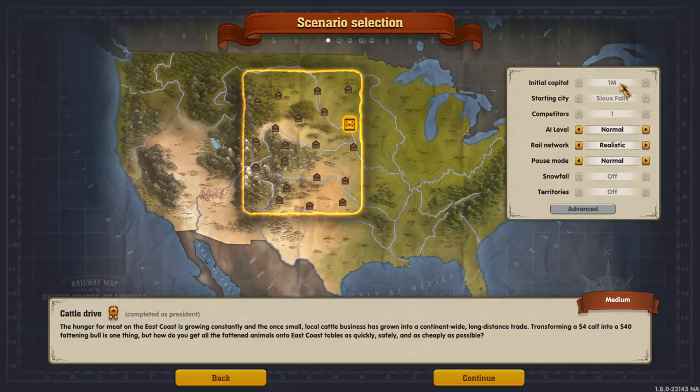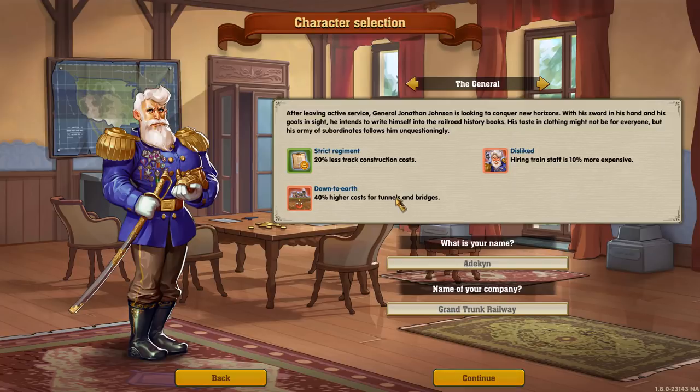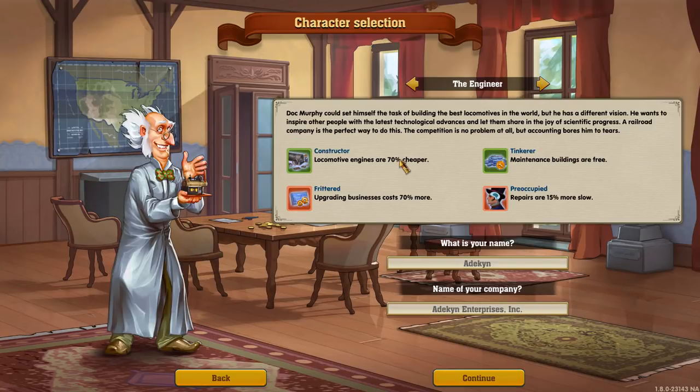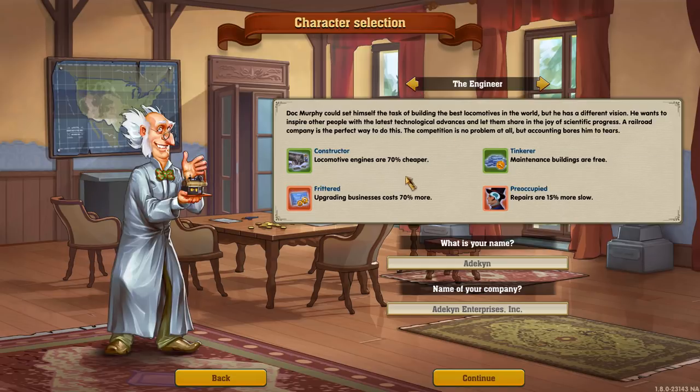We start in Sioux Falls with $1 million. We're going to have one competitor, and we'll bump the competitor up to very hard. We're going to do this one as the engineer. The two strongest characters right now are the engineer, because of cheap locomotives, and the lady, because she makes so much money on passenger and mail lines. The way we're approaching this one, the lady would arguably be even stronger, but the engineer will do just fine.